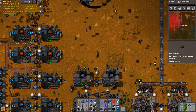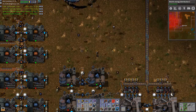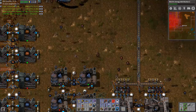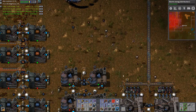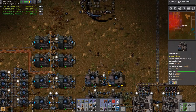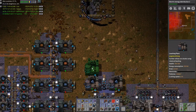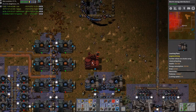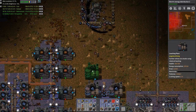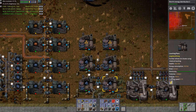I suppose I could do something like this. These are active provider chests. These poor robots — they just don't stand a chance. Because I don't want them down here, I want all my stuff up here — that's where I want it. I'll make it two apart: that's one, two. One, two. Let's see how this goes.